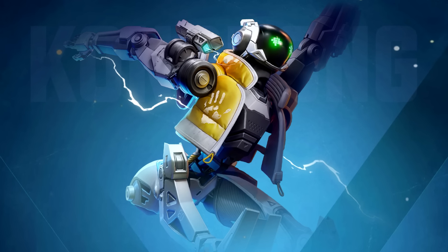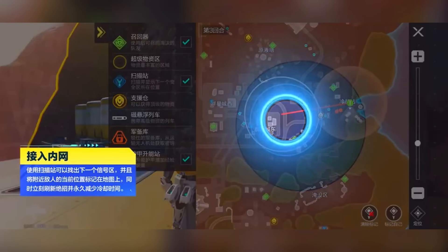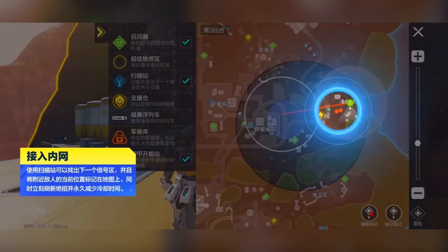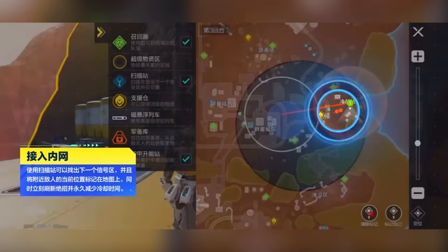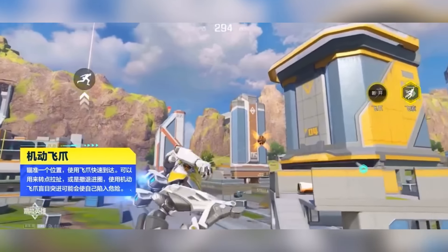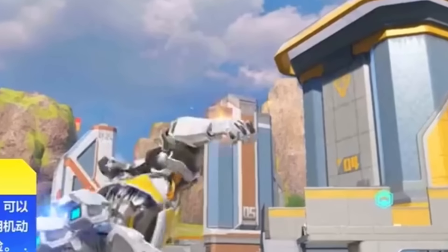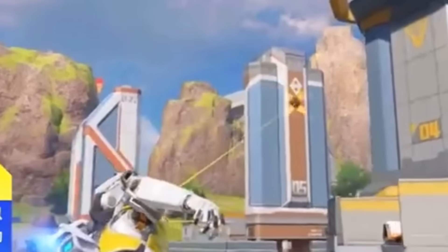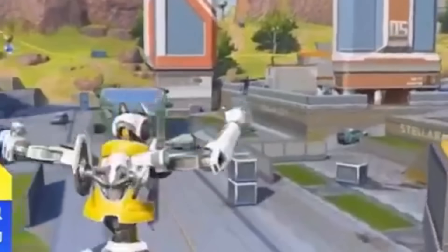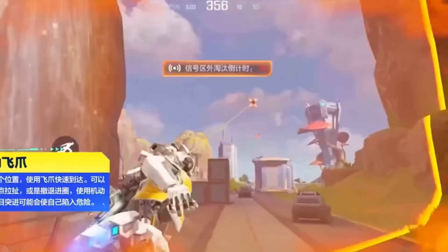Now we can move over to Pathfinder. This friendly little robot, Kong Kong, has a passive where they can access survey beacons to scan the ring location and nearby enemies. His tactical is the grappling hook, but what's different is you can aim at any location and grapple towards it, because the grapple ejects a small drone that it attaches to. Rather than having to grapple to a surface, you can literally grapple into midair and swing that way.